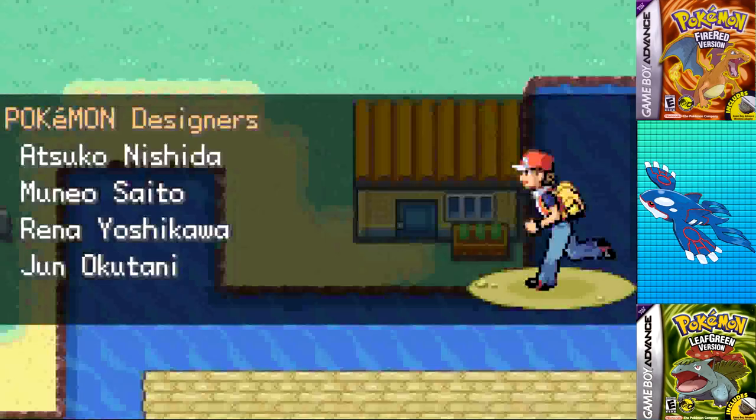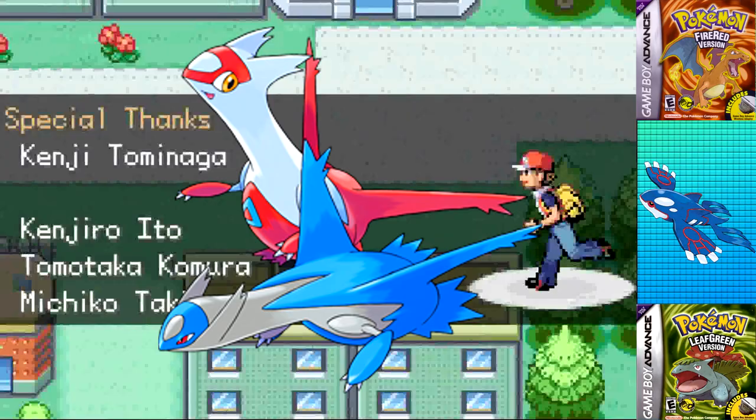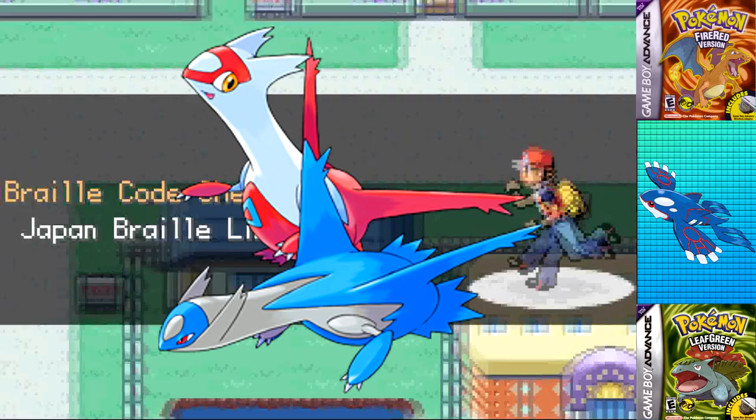I have a feeling I can get below 3 hours with something like Mewtwo, Lugia, or Ho-Oh, but we'll have to see. The next few legendaries are going to be very fun — Latios and Latias are coming up next. They don't have much different from each other, but I'm wondering what small differences will make one pull ahead, so make sure to tune in next time to find out.